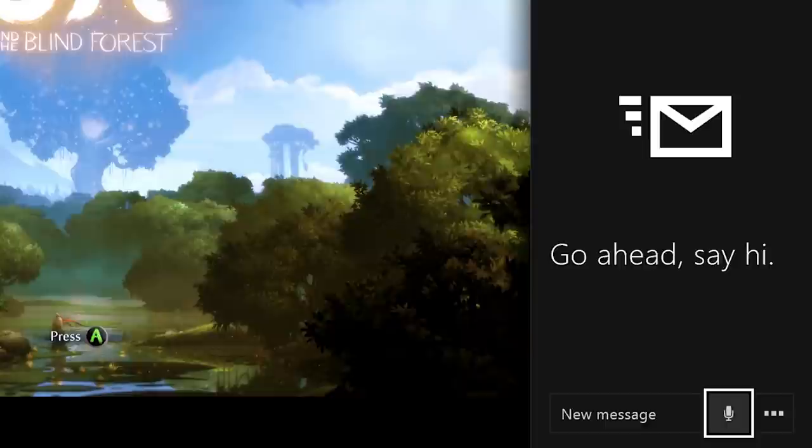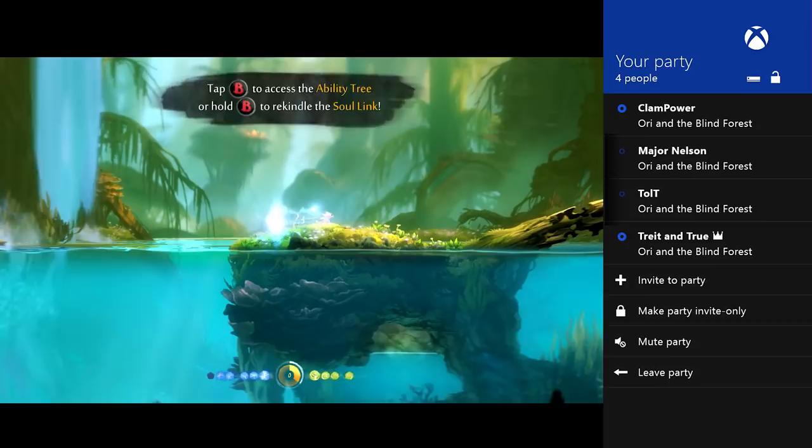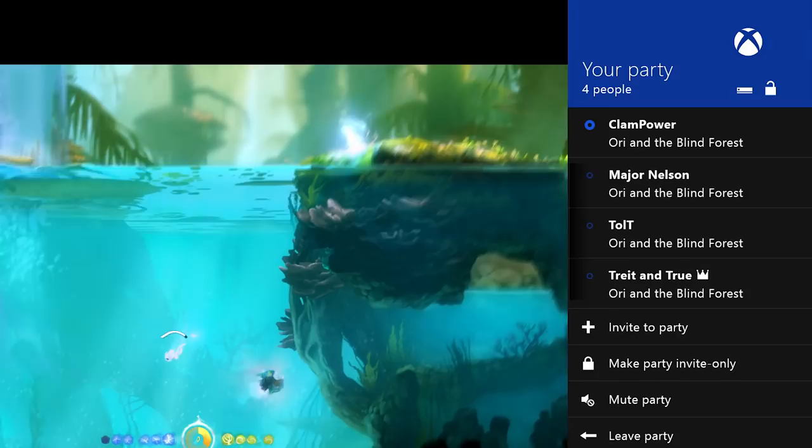In the recent update for the preview audience, we offered both voice messages and dedicated server support for Party Chat. Now both of these features will stay with the preview audience for now. The preview program is invaluable for gathering data, testing, and allowing us to recognize when a feature still needs a little bit more time and work to get it just right for everyone. Voice messages and dedicated servers for Party Chat will ship once the team is confident they are ready.